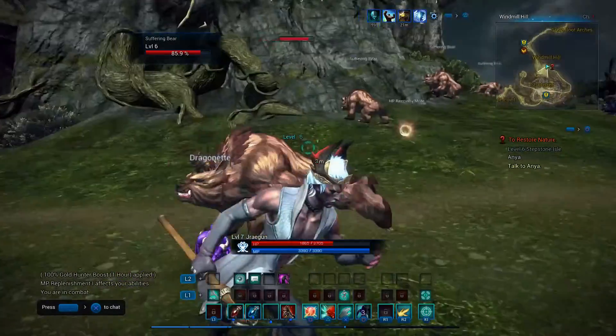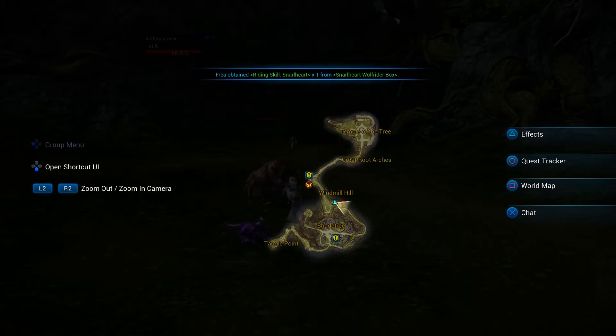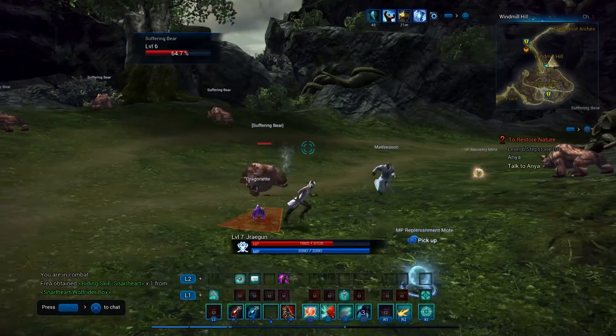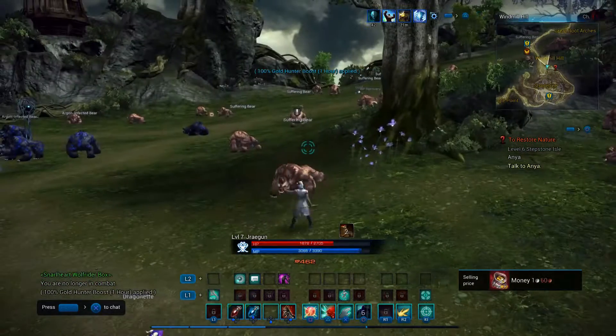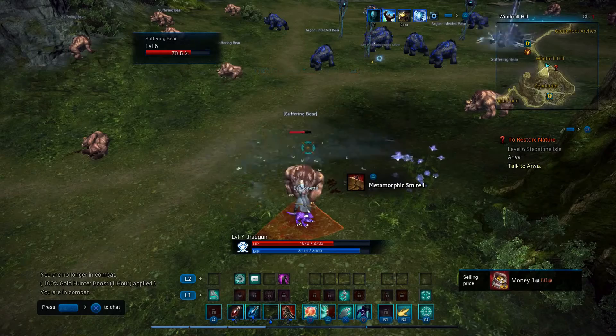Number 10: camera distance. Control of the camera is crucial in any MMO, and TERA is absolutely no different. By pressing the Options button on PS4 — the middle button — you can back up the camera or bring it in, increasing your vision range. In large field battles or PvP I usually keep it around mid-range, and for solo content you should be able to find something that works for you.